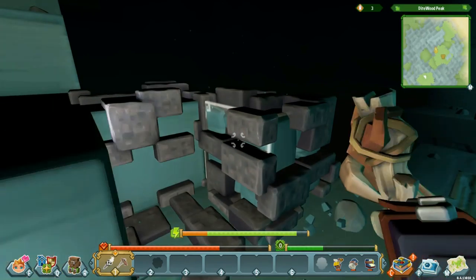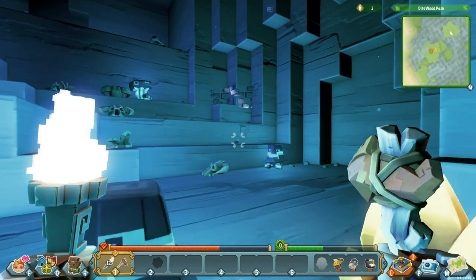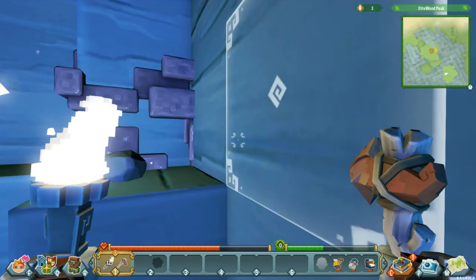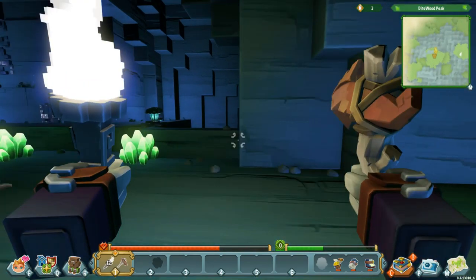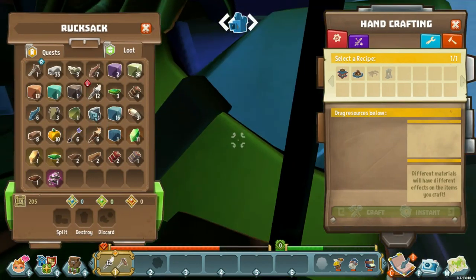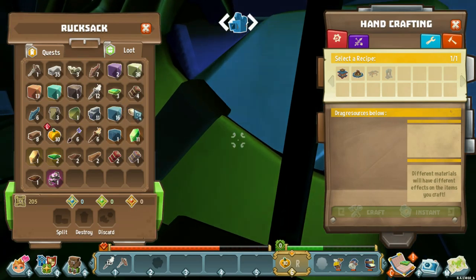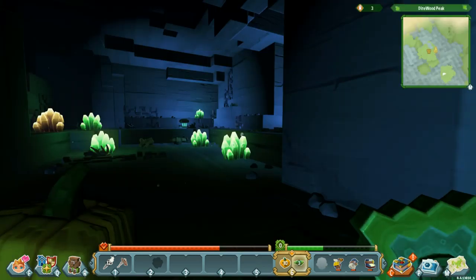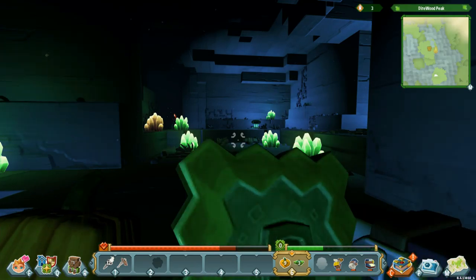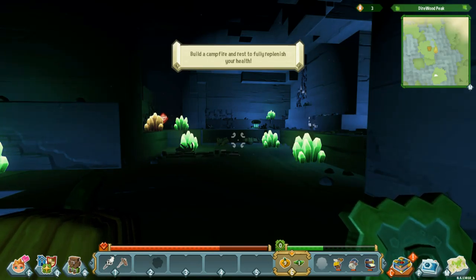We need to harvest this stuff. Keystones in here — these are glowing mushrooms. Let's see if we can eat anything — press R to open our rucksack. Move that there, and there's just cactus stuff right here. If we go right-click — right-click — does that heal us slowly? It says build a campfire.